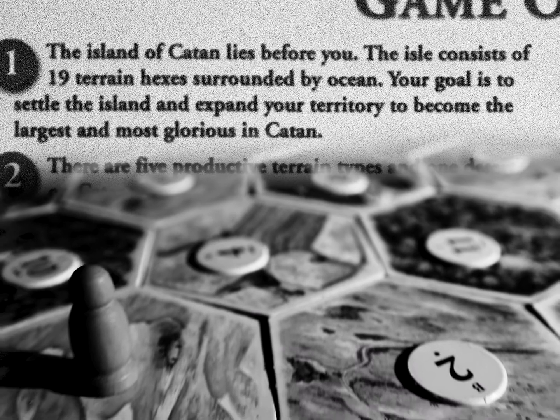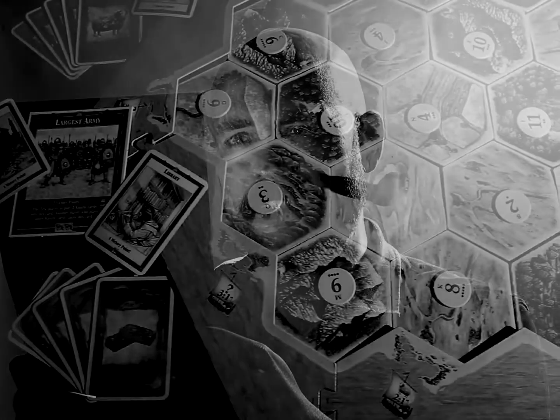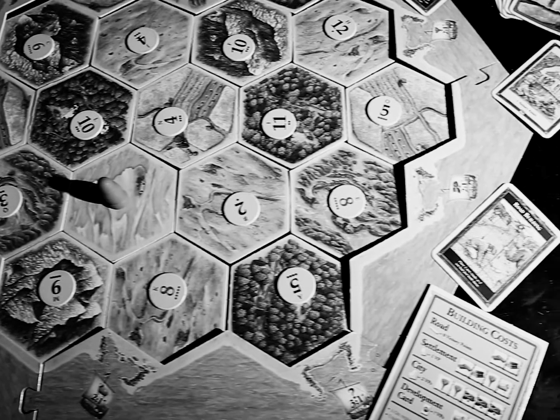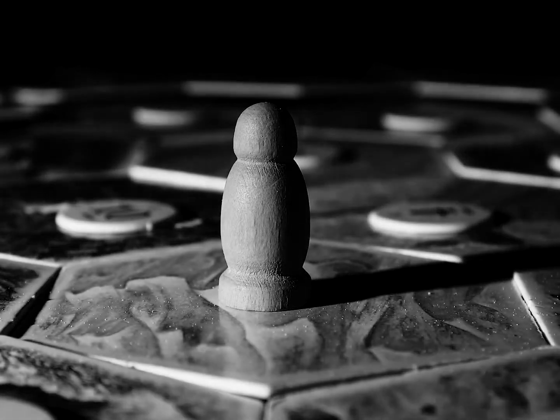The isle consists of nineteen terrain hexes, surrounded by ocean. Your goal is to settle the island and expand your territory to become the largest and most glorious in Catan. There are five productive terrain types, and one desert on Catan.